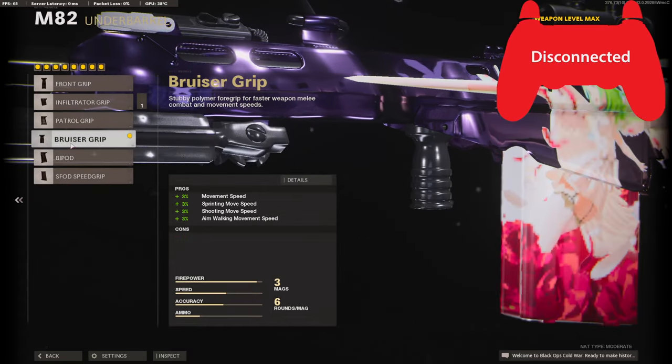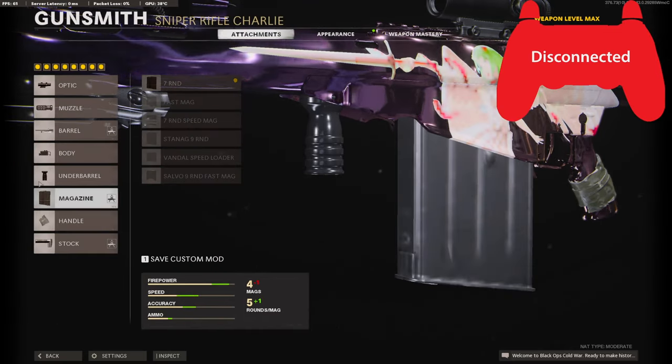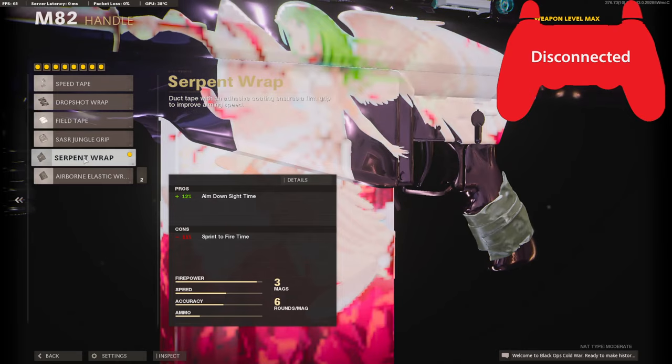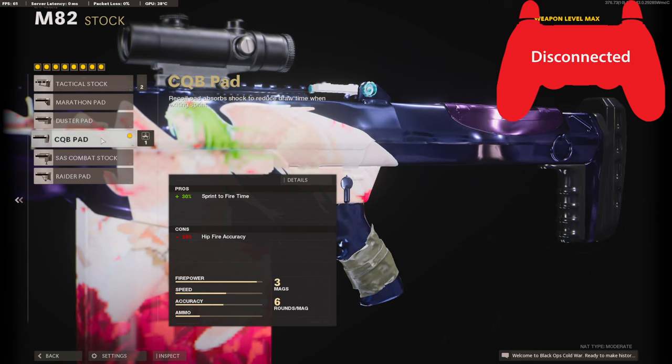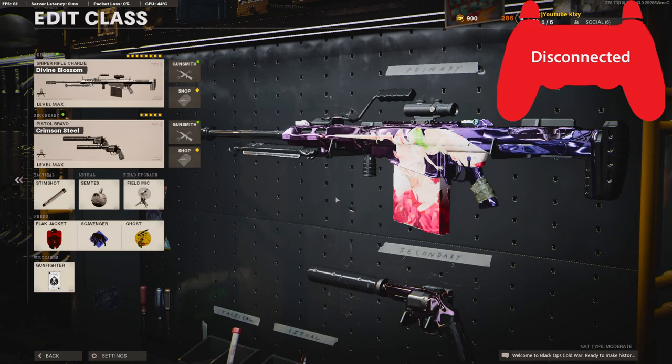On the magazine I'm using the seven round so we don't lose any aim down sight time. On the handle I'm using the Serpent Wrap to get the maximum aim down sight time. And that is why you're going to be using the CQB Pad for the 30 added to your sprint-to-fire time.